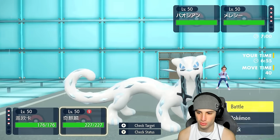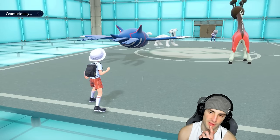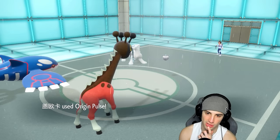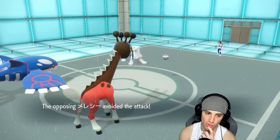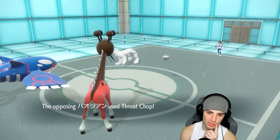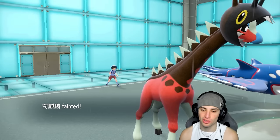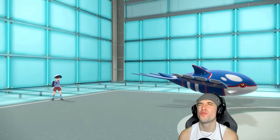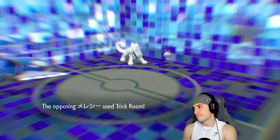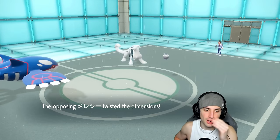Origin Pulse fires and of course both of them dodge it — both of them! This is exactly why I don't use Origin Pulse. Now they get off Trick Room for free. Carbink definitely has Sturdy too — probably Focus Sash serving. Oh my lord. I don't like this game one bit, but I've got some slower pokemon that can thrive out here.